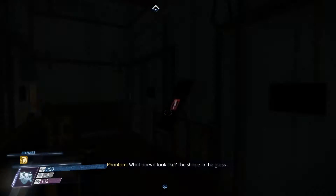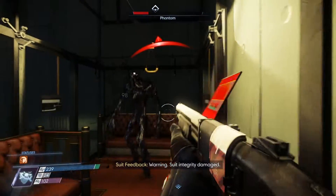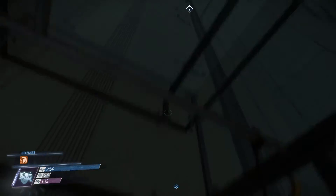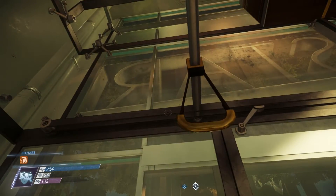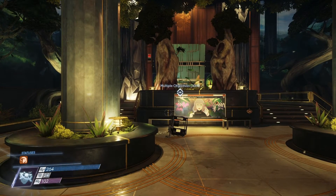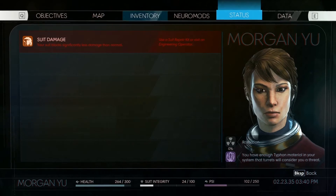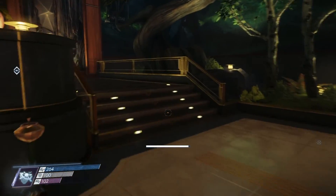Why are we stopping? The shape in the glass — do you think they're talking about mirrors? Can the phantoms not see themselves in mirrors, not recognize themselves? Just keeping the suit damage around so we can look at the status — it goes from yellow down to red if you don't repair it. I think I can end the video here before the loading screen. Next up: the crew quarters.